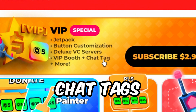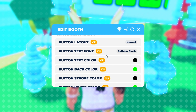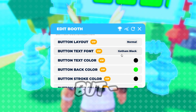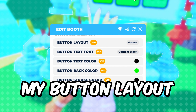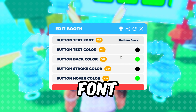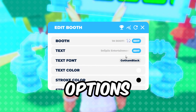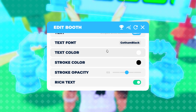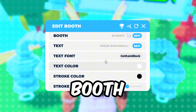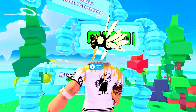VIP also gives you booth and chat tags. With the VIP booth, you get a lot more options — you can change your button layout to where people can see pictures of your game passes, change the font text, and change the color of each stroke on the font. But there are still free options too. You can change the color of your text, the stroke of the text, the color of your booth, and the font. There's really no excuse not to do this.